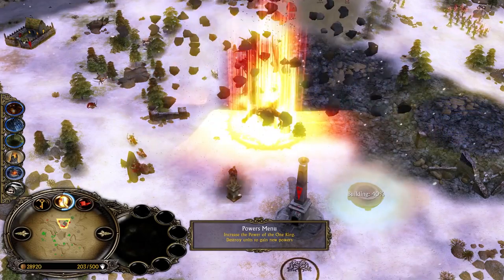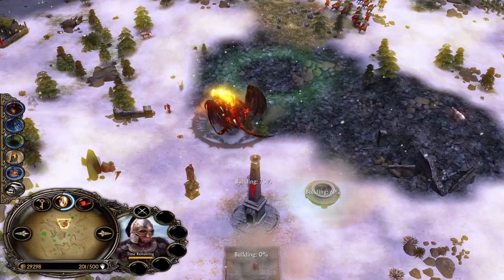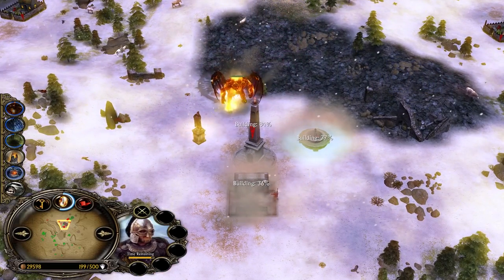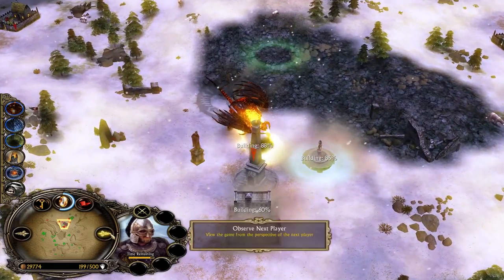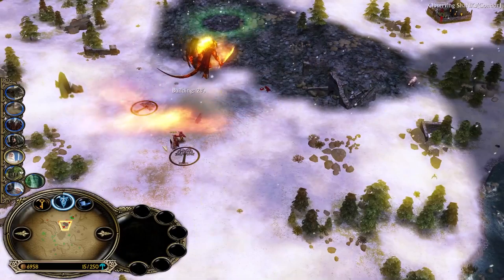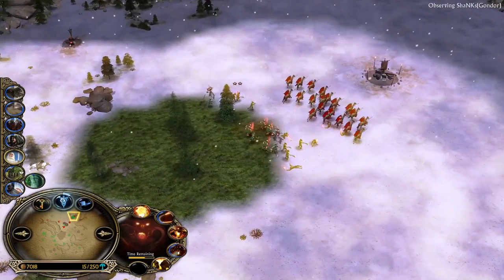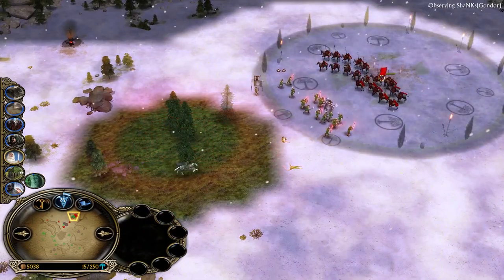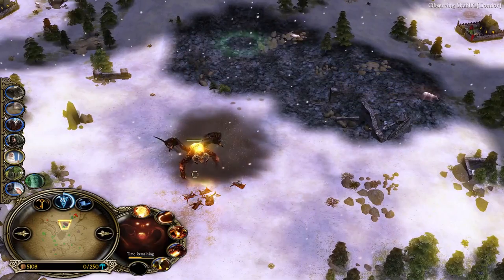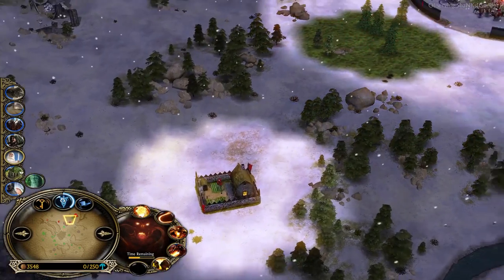I have an outpost remaining and I'm summoning my Rohirim. If I lose this outpost it's over. I know what I need to do — I have enough money to rebuy my camp. I'm rebuilding in the last possible second, buying it so that when the Balrog destroys this outpost I will still not be defeated. The Balrog has a little time left to keep running, so I need to fill up my base.